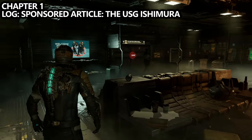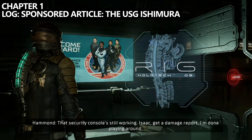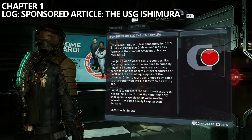The second log can be grabbed really easily once you enter the first room with your crew. You can find it on a bench near the far side, so make sure you grab it.